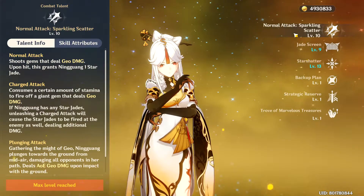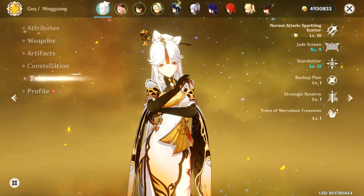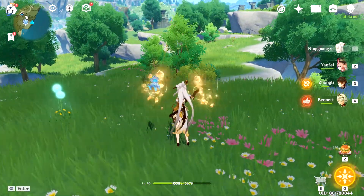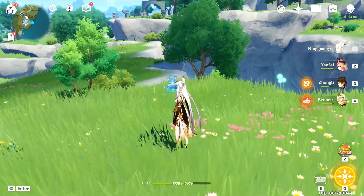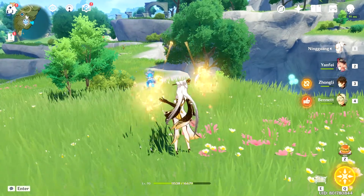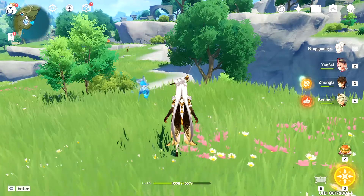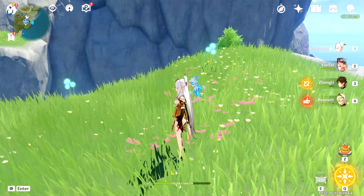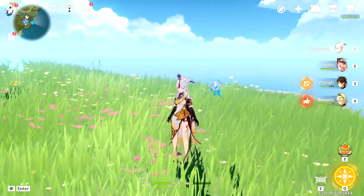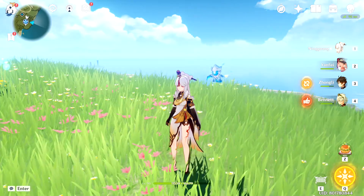Now the problem with Ningguang is that her normal attack is really slow. The way to make it faster is walk cancellation. This is the normal attack, and this is the walk cancellation. As you can see, it is literally faster. Ningguang feels a little bit clunky sometimes as her normal attack animations can vary, which sometimes allow your next charge attack to be slower or faster.